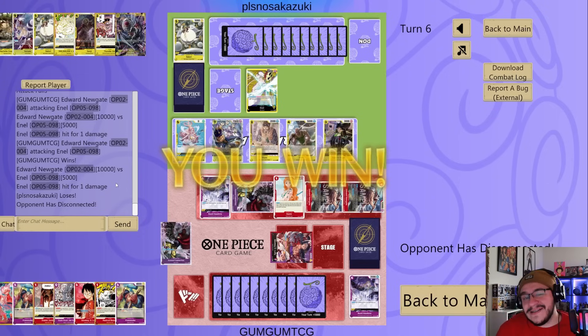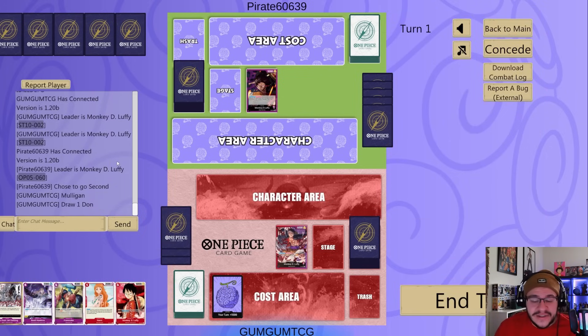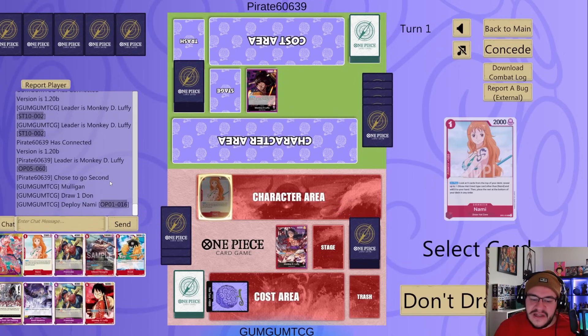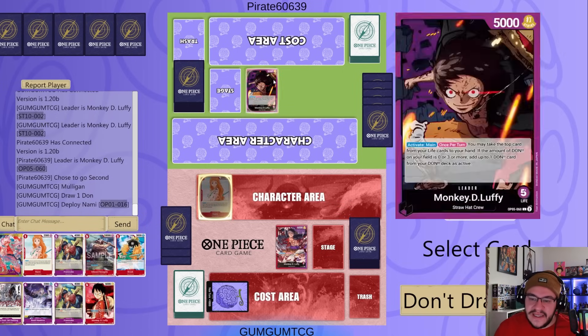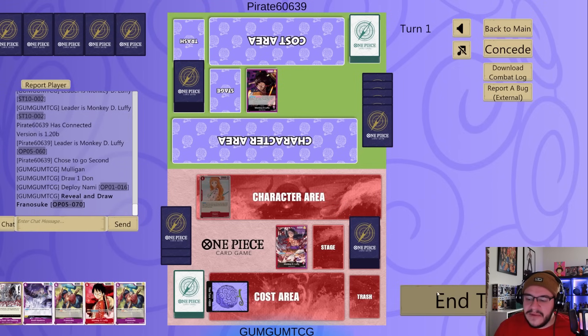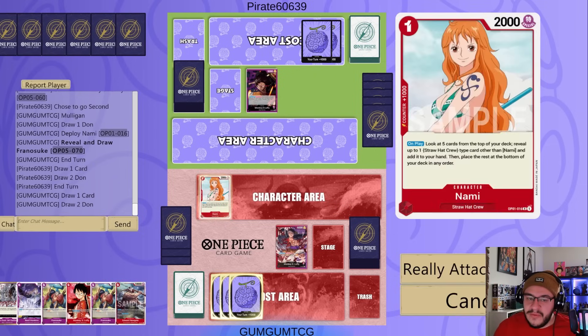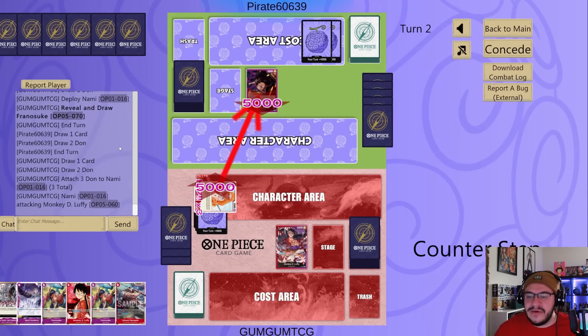We played very conservatively with our life and tried to poke at him without trying to hit him too much — didn't want to get down to that Yamato threshold. We took the dub on that one. Now let's queue up with Purple Luffy — I think that's the hardest matchup for this deck because of one card: Magellan. This hand is not optimal — triple ramp cards going second. After mulligan we do get our Nami search, and we'll find something. I want another 2K because this deck is very fast and aggressive.